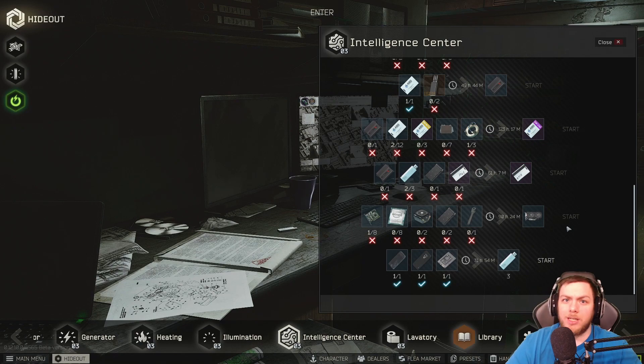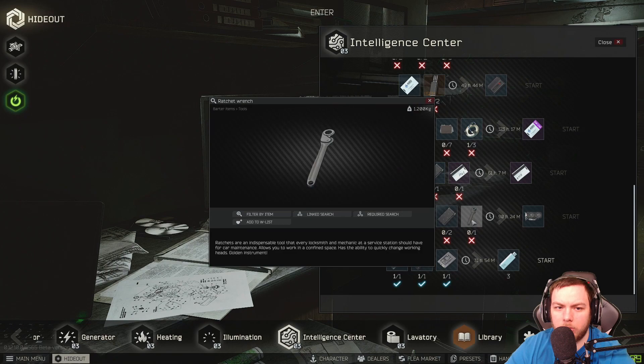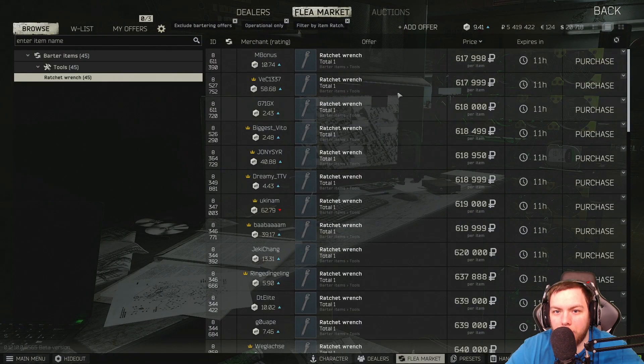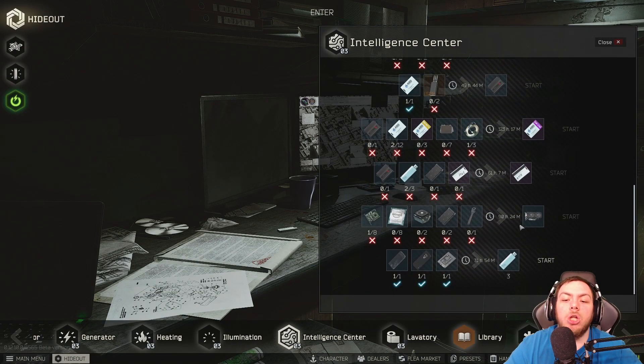Today I wanted to talk to you guys about graphics cards. We did get the 0.12 — sorry, the 0.12/0.10 release update yesterday. I'm recording this on the 30th but you're going to see this on the 31st. You can see now that they require a ratchet wrench for this. They are definitely trying to make people slow down on how quickly they can produce bitcoins. They've also changed the craft time to 90 hours.